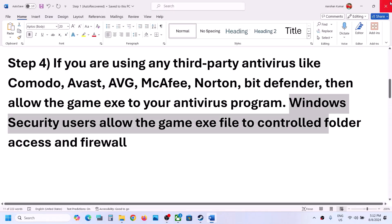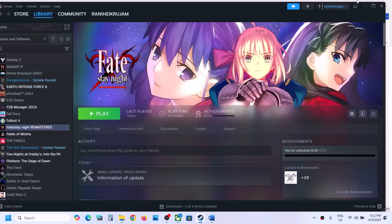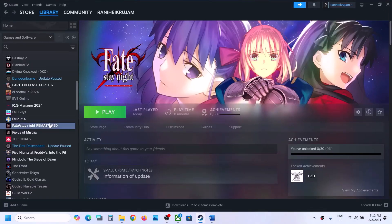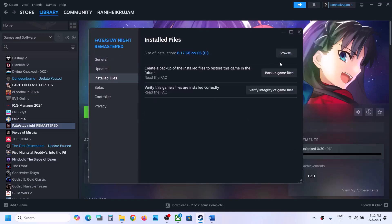The next step is to verify the game files. Go to Steam, right-click on the game, select Properties, go to the Installed Files tab, and click on 'Verify Integrity of Game Files.' Once the verification is 100% complete, launch the game and check.